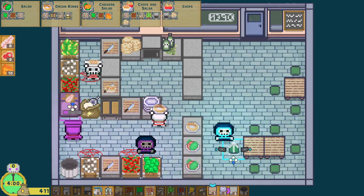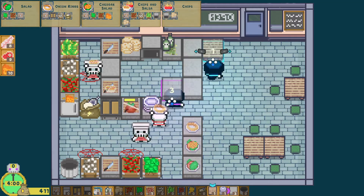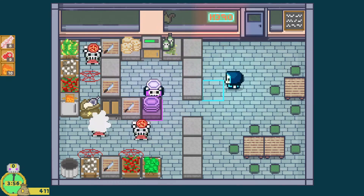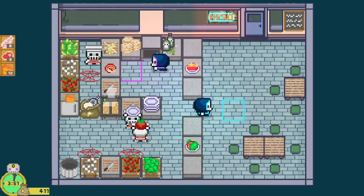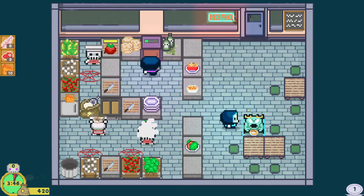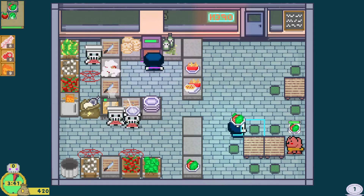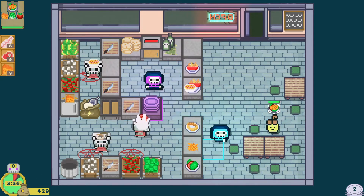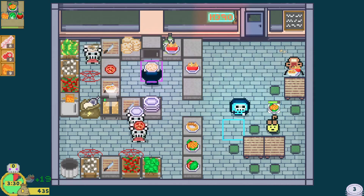Another cool thing is that you can summon minions. Minions can be servers or chefs. Server minions will automatically take a customer's order and deliver their food when it's ready. Chef minions are programmable — you tell them exactly what you want them to do and then they'll repeat it in an infinite loop. The chef in the top left corner is set up on a loop for creating the salsa for the chips and salsa, and there's a chef at the bottom making salads and another one making onion rings.